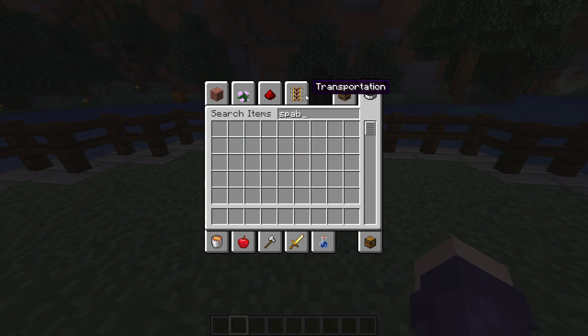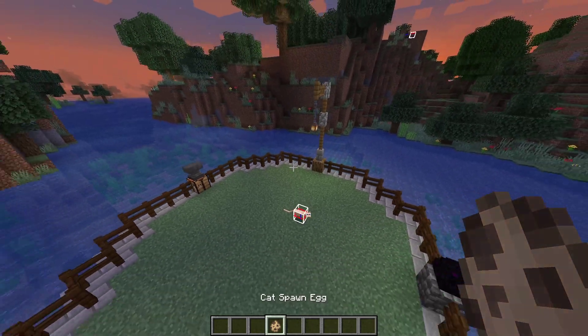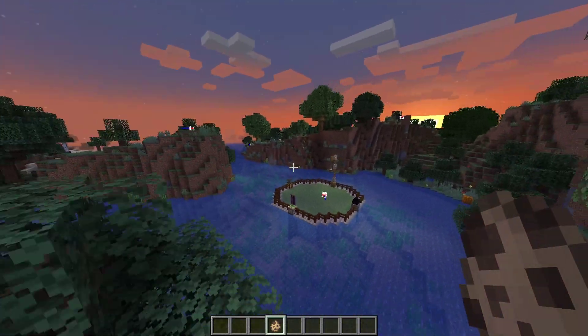You can see mobs spawn — spawn eggs. The other cool thing is you can see mobs from further away a lot easier.